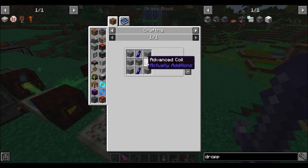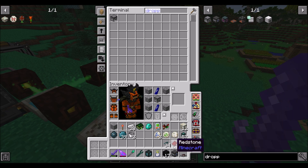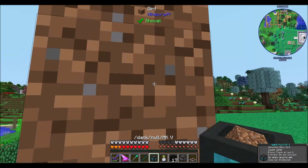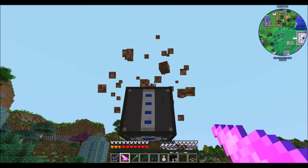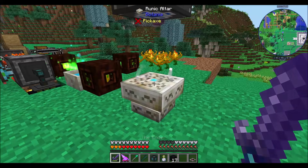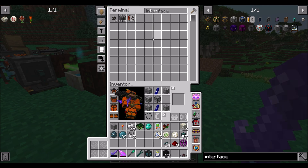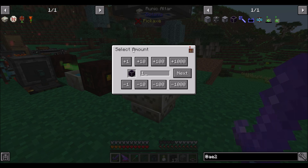You're going to need some of these Actually Additions droppers. I don't have that many, but we've got enough to do the Precision Dropper. So your job is to drop items on the Runic Altar. We're going to want an interface, and we'll probably want some AE2 stuff going on — like you and a couple of these guys and some cables.